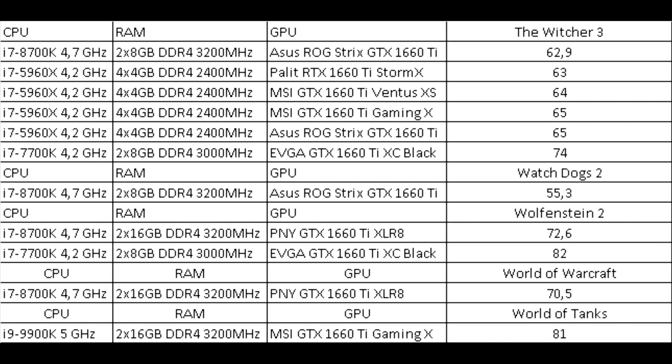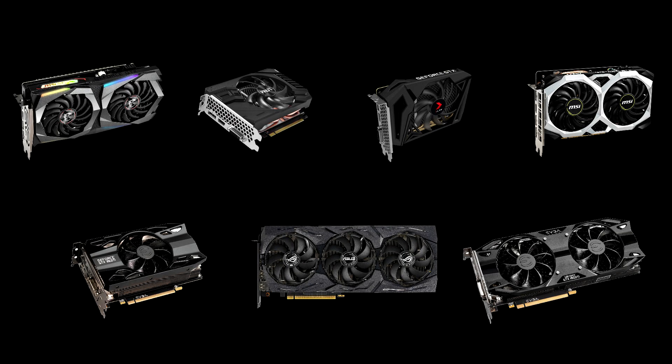One test in World of Tanks showed a comfortable 70 frames, and a single test in World of Warcraft received 81 frames. In conclusion, the GTX 1660 Ti is uniquely suited for playing at 2560x1440 resolution. Only in Metro Exodus will you need to reduce image quality or resolution to achieve above 60 frames.